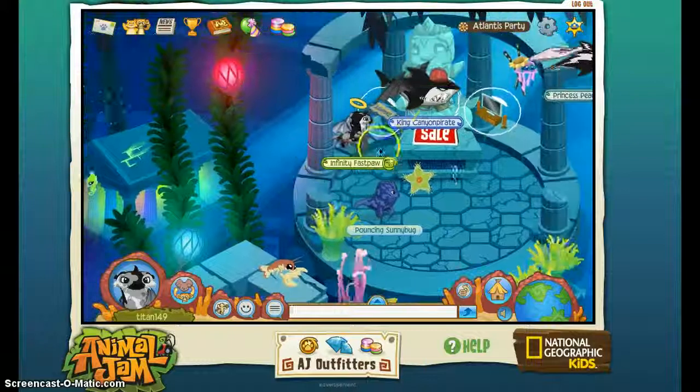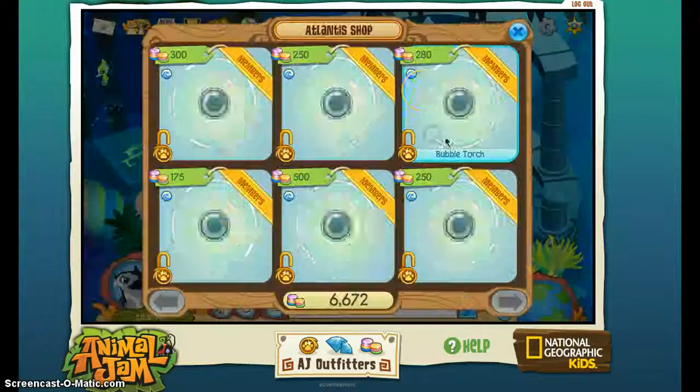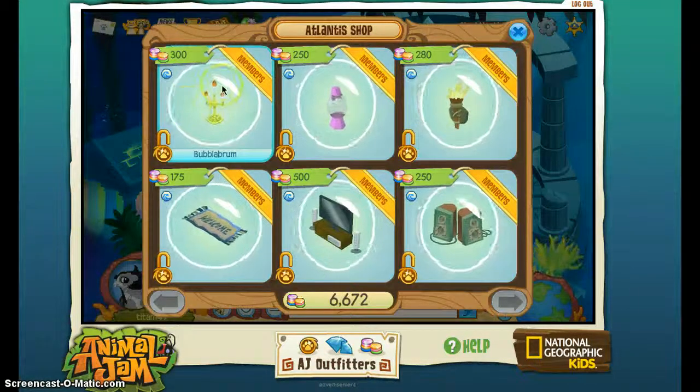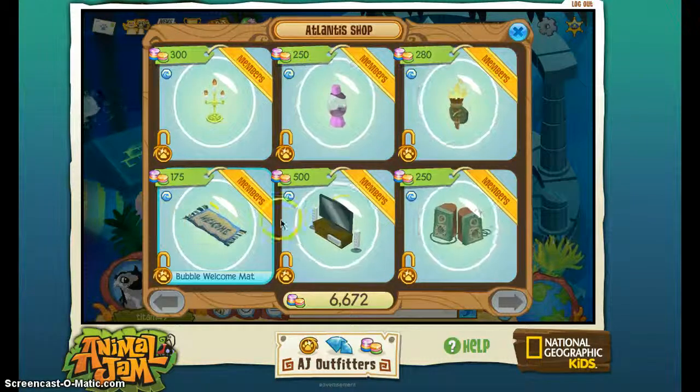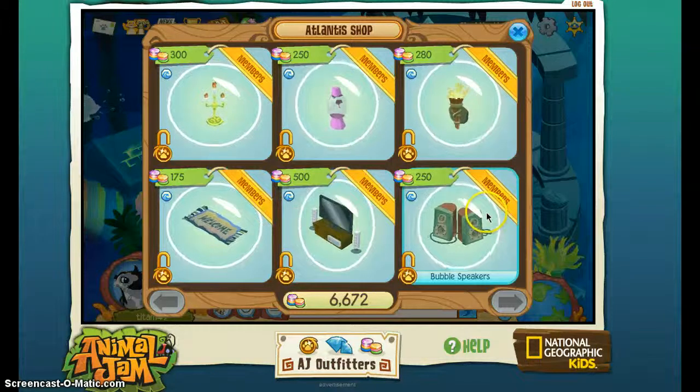Up over here you can buy some underwater items like the Bubbler Brum, Bubble Lamp, Bubble Torch, Bubble Welcome Map, Bubble Vision, and Bubble Speakers.